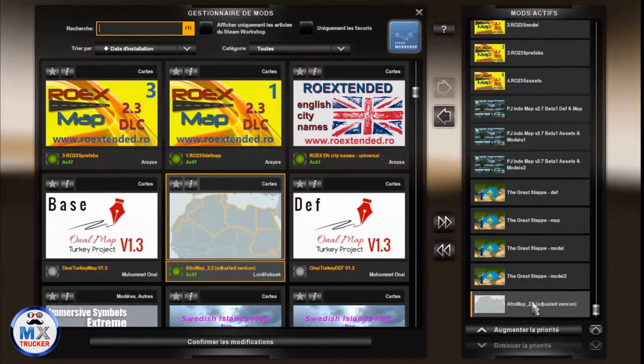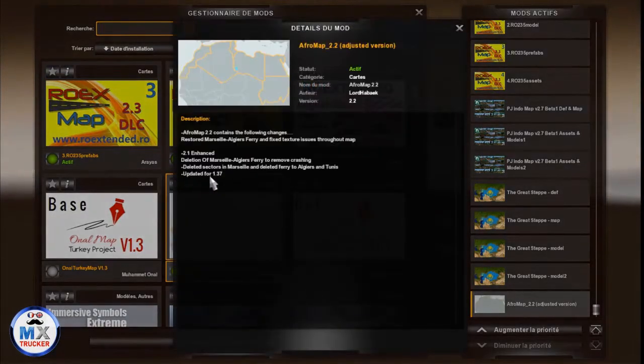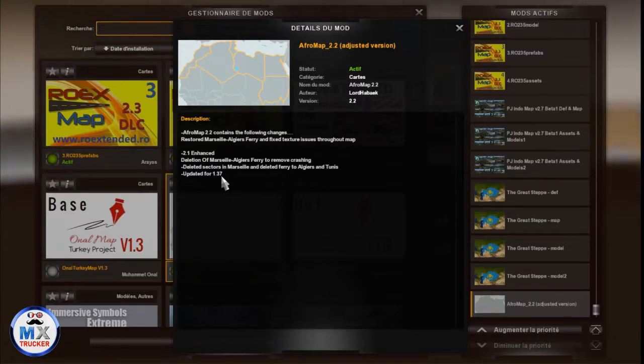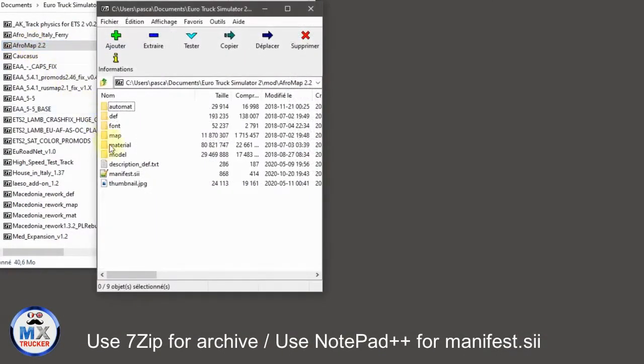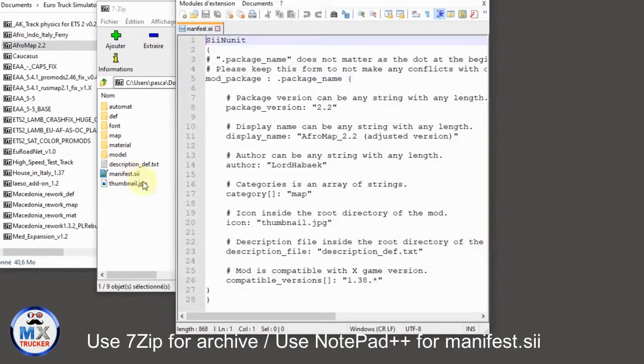Here is the load order. Afro map version 2.2 was originally done for 1.37, so you will have to modify the manifest.sii file to 1.38. Open Afro map, then find the manifest.sii file and open it. Down here it's written on the original file 1.37 — change it to 1.38. You save, you close the window and it's done.